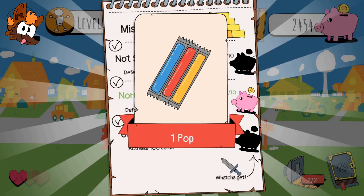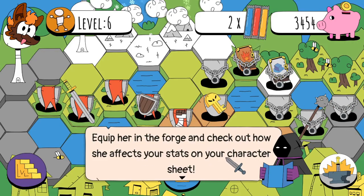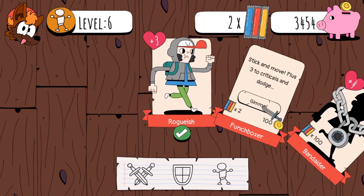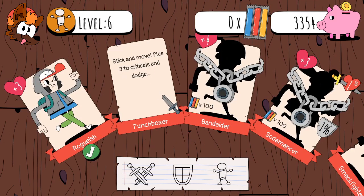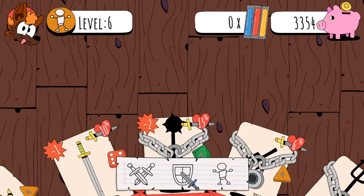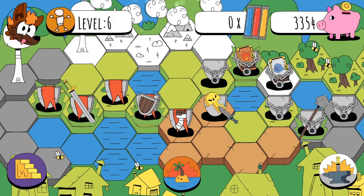Defeat ten monsters. Punch Boxer - I want to punch things in the face. More gold - we're getting all the awards! You've unlocked a new character with crazy new abilities. Equip her in the forge and check out the character. You drew the art yourself. Punch Boxer, where are you? I must punch. You're the proud owner of Punch Boxer, equipped as your awesome hero of justice. Stick a move plus three to criticals and dodge. Wait, can the Punch Boxer use a sword? That makes almost no sense.